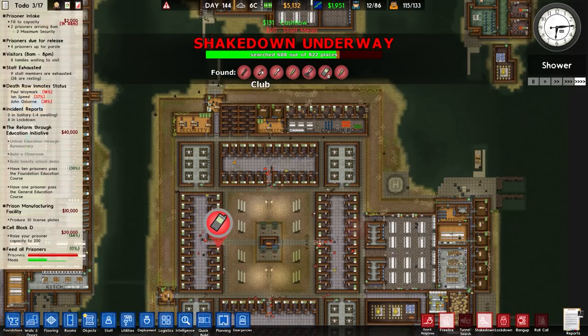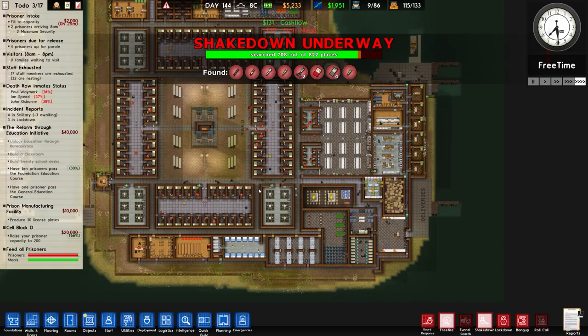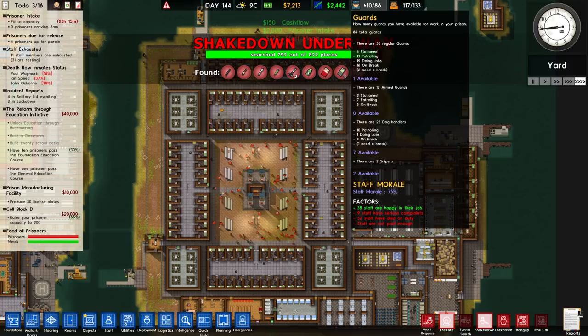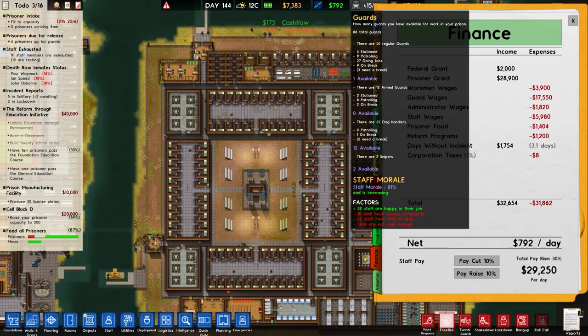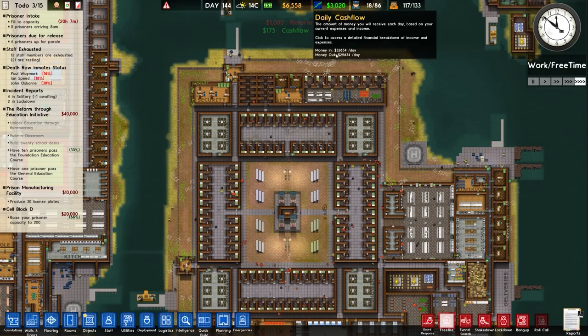In terms of places searched, we've searched the majority of the prison and only found a bat, a club, a couple of spoons, some cell phones — nothing of great interest, pretty good. In terms of money, receiving about 2,000 per day, which will fluctuate depending on hiring and firing. Staff morale is at 75% — some have serious complaints — and 52 staff have died on duty, which is obviously a big problem. We do have a 20% pay rise in finance, which will hopefully bring morale up, but I really can't afford that extra money right now because we need the rest to build.